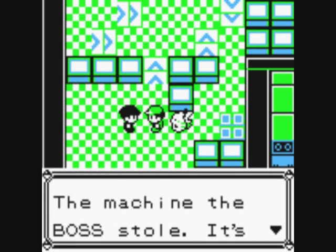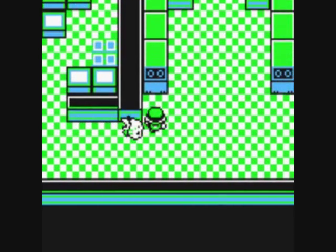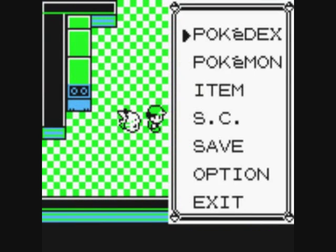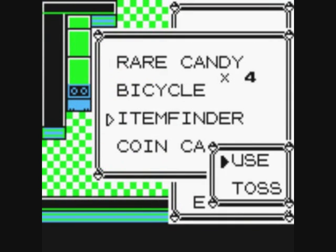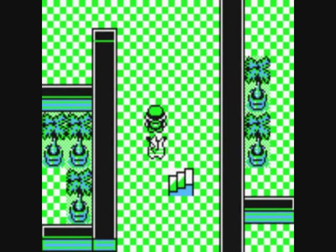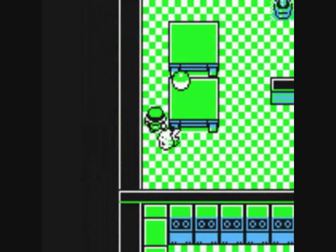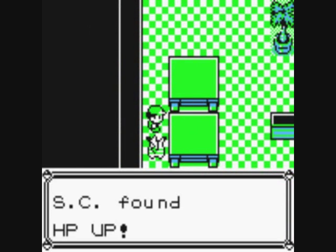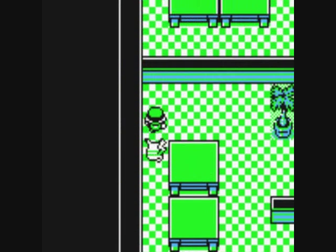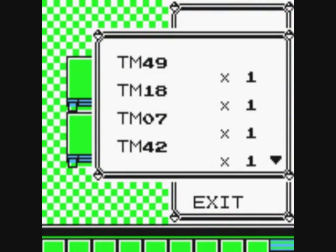The grunt mentions the Silph Scope — the machine the boss stole — is somewhere here. Let's take the staircase. There's an item here: HP Up, lovely. Let's use that now to free up an item slot. To whom should I give it? I'll give it to Dodgeo.